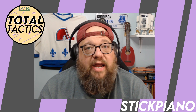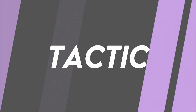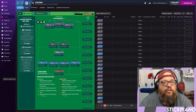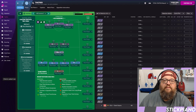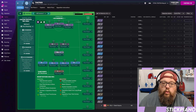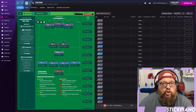Let's take a look at this tactic — it's just a narrow 4-3-3, simple. The interesting thing here is it has eight roles on attack. We have fullbacks on attack, central midfielders on attack, a Regista on support — which is about as attacking as you can get — a deep-lying forward on attack, and a poacher on attack.